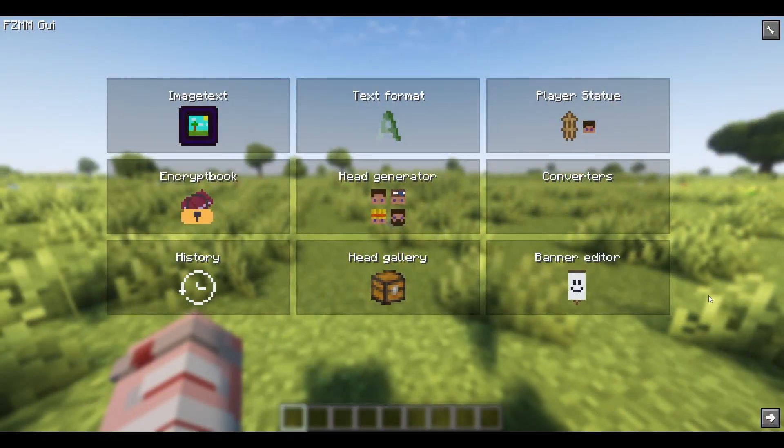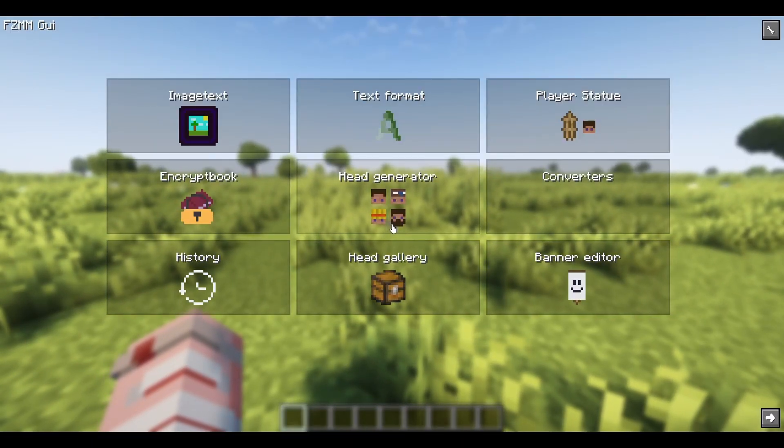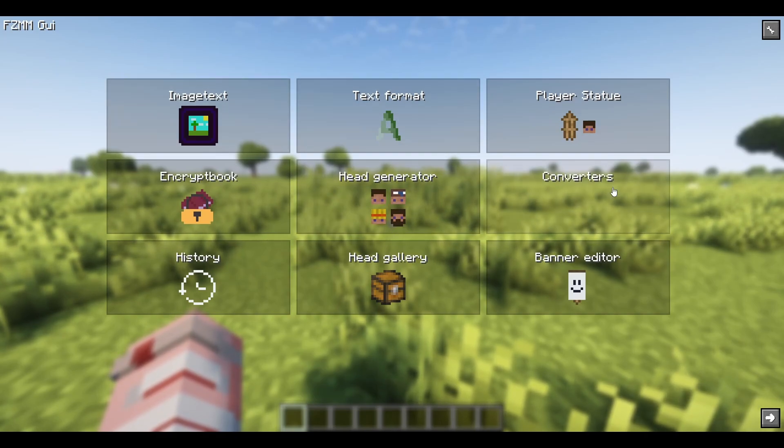To get started, we're going to be opening the FZMM GUI, and to open this menu, we just hit the Z key. You can change this in your keybinds or your controls. Once you open this menu, you'll be presented with a whole bunch of options, which we're going to get into today.